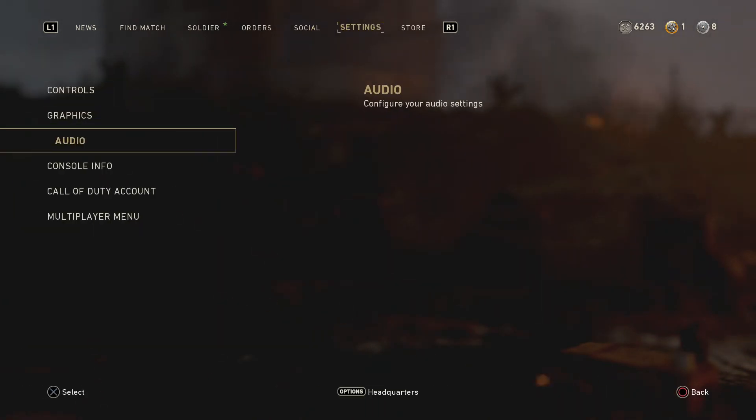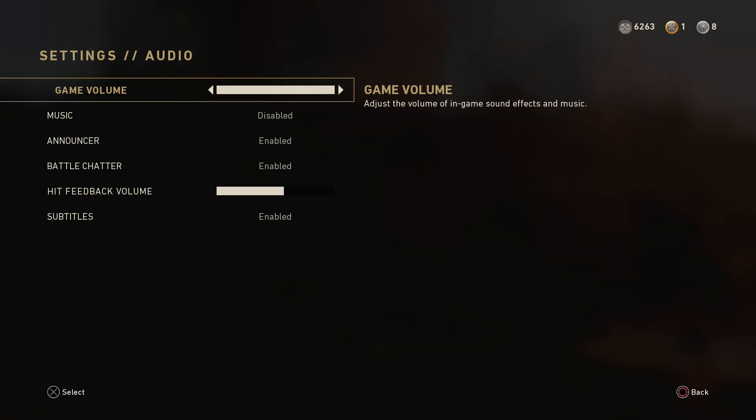So just go to settings and click audio. Have the game volume up at the top. You can change the volume on your headset obviously as well if you have one.